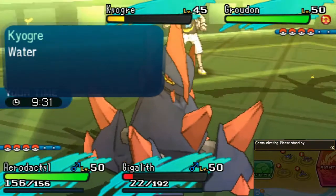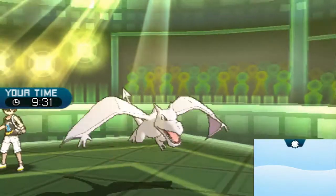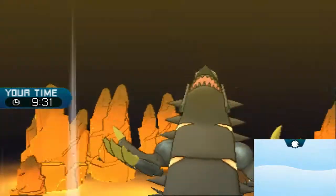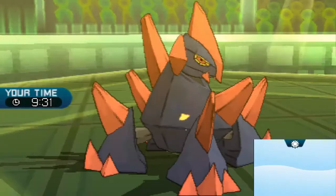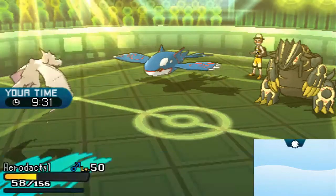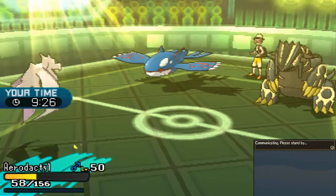Spam Rock Slide. And now Kyogre avoids — I'm missing Rock Slides right now. Groudon's just going to spam Precipice Blades. I'm okay with that. Now we are going to lose the Gigalith, but I can just bring in Breloom. Kyogre's going to go for the Ice Beam. Aerodactyl's going to take that. That's all Kyogre can go for — Ice Beam.